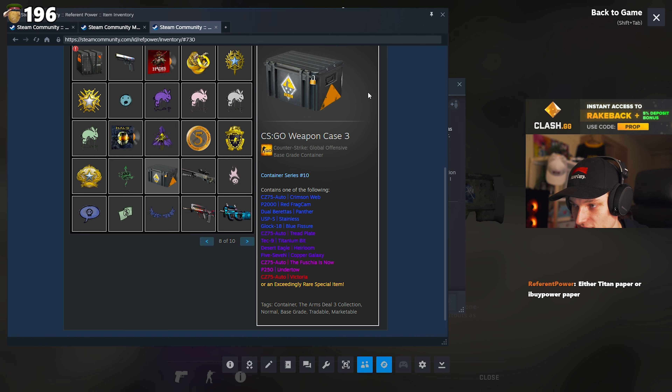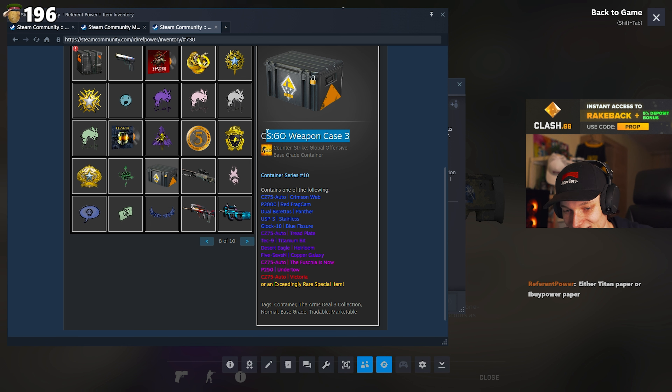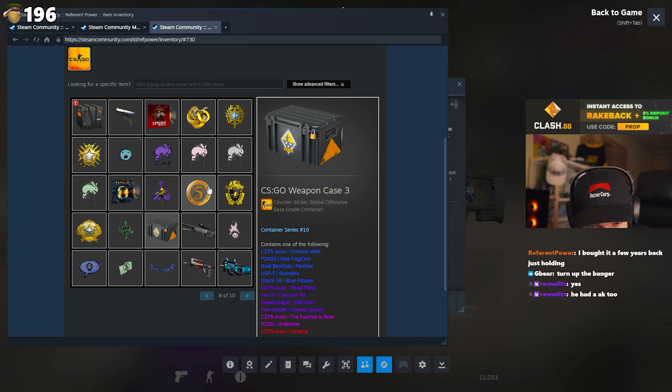Oh, it's not bad - that's full blue body, a little bit of blue in the middle, blue tip. Why is this bravo case just sitting here? Is there any reason? I know these have gone up in price - they're like 10 euros right now. Did you get this in drop and you're keeping it? Either titan paper or I have a power paper - okay, last page.